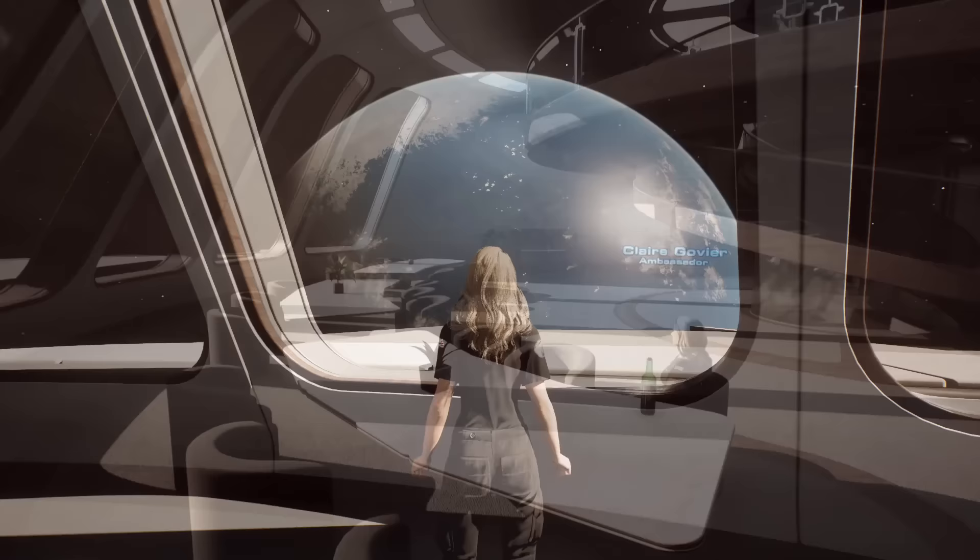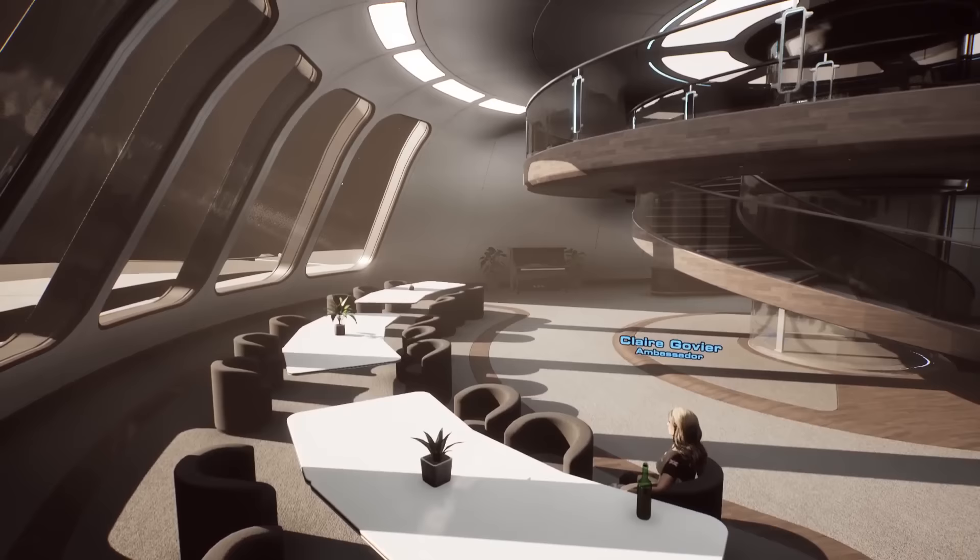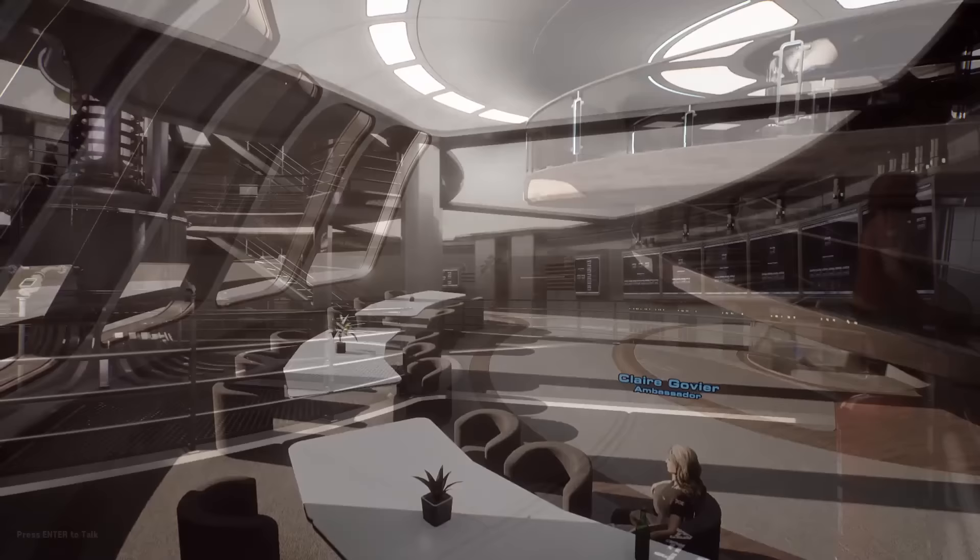Instead, an NPC captain will take control of the ship. There could be a massive firefight happening right outside the window, while you're just sat there in the bar sipping your favourite space beverage. You can just be like, 'not my problem, crew can deal with that.'